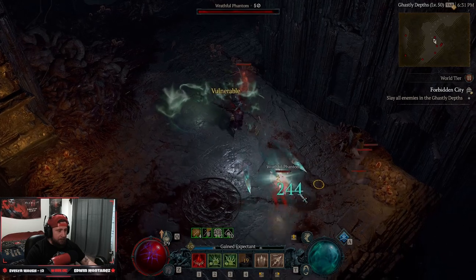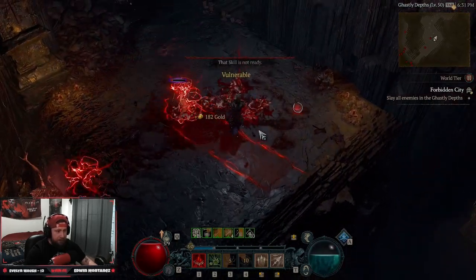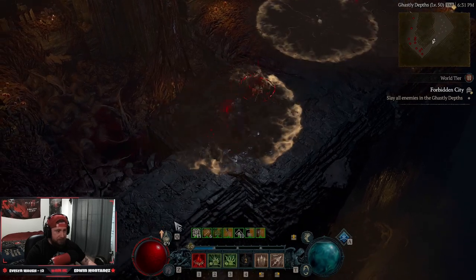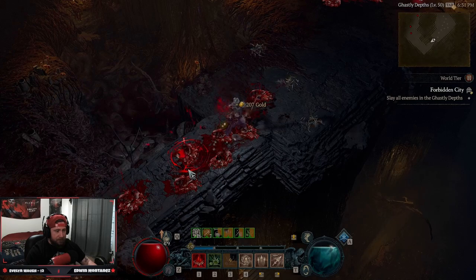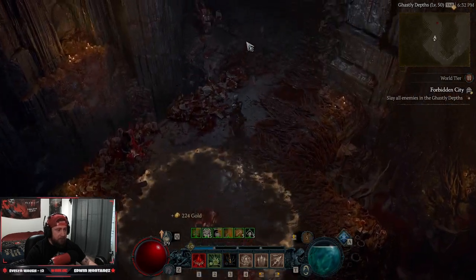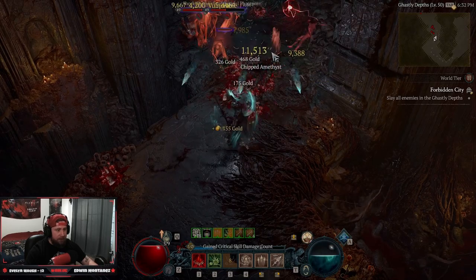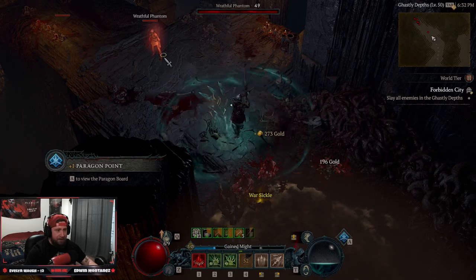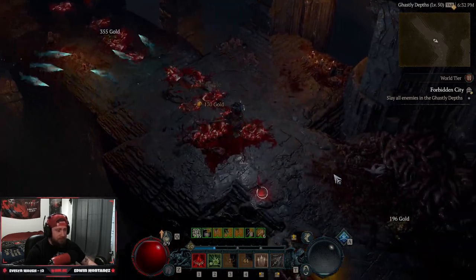You can spam Corpse Explosion not only to deal damage after your Corpse Tendrils rotation but to restore essence, which helps you spam Bone Spear. The rotation flows smoothly — everything dies. The build is actually really fun even without minions, and you're surprisingly tankier than expected, though the slow movement speed is the one drawback. Use Corpse Tendrils to group everything up, then pop Bone Storm to finish them off.